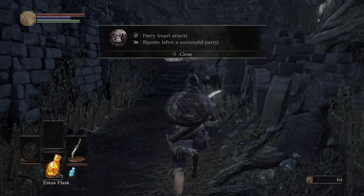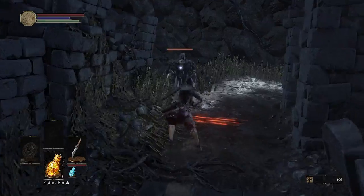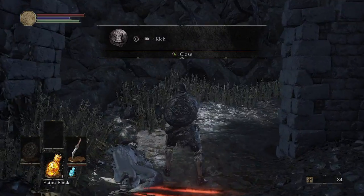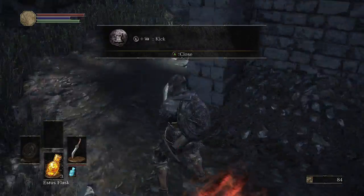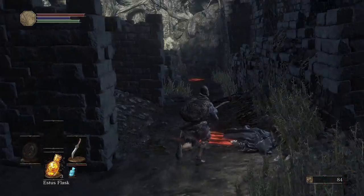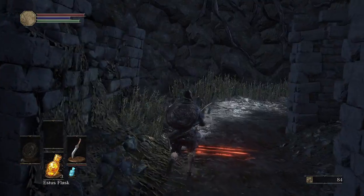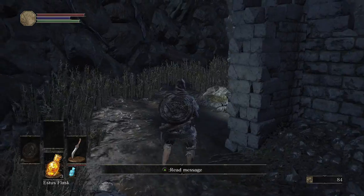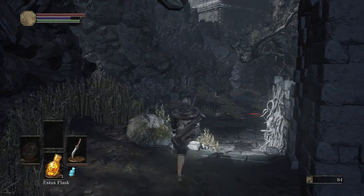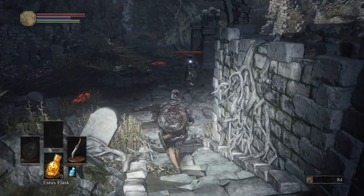Parry, repel attack, and riposte — this guy I don't recommend trying to parry; it's very difficult to parry. Just straight up kill him outright. For the kick, you need to push forward on the movement stick and light attack at the same time. You should practice this a little bit — it is quite difficult to get down.